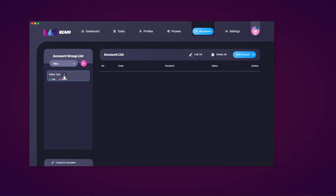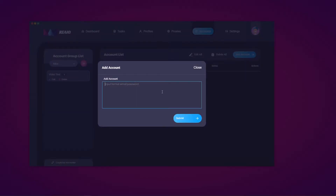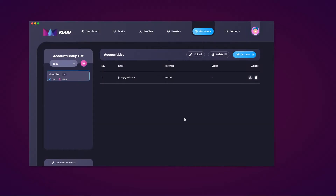I can edit it and delete it, and this number represents how many accounts are within that list. To add an account, hit the add account button. You can delete all accounts or edit all. Once you add an account it will be listed under these headers: number of accounts, email, password, status, and actions. The format is email colon password. For example, john@gmail.com:test123 — john@gmail.com is the email and test123 is the password. Hit submit and as you can see it has been added, with the status blank because it hasn't done anything yet.